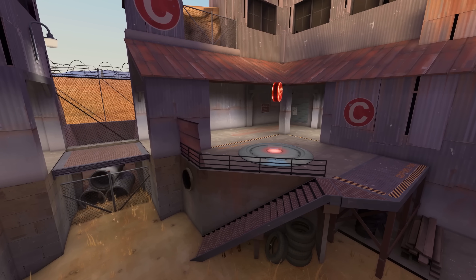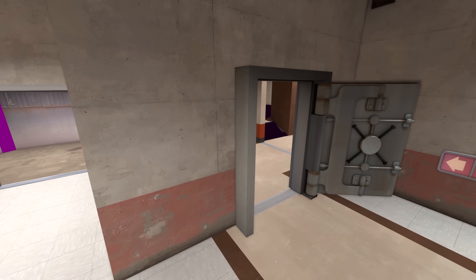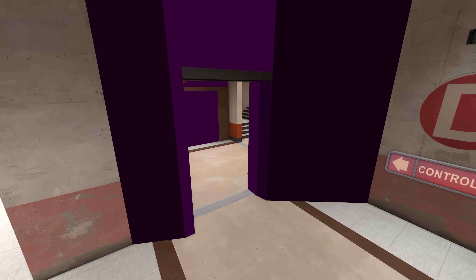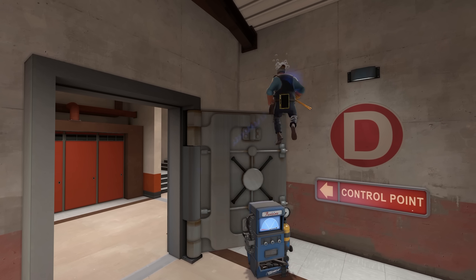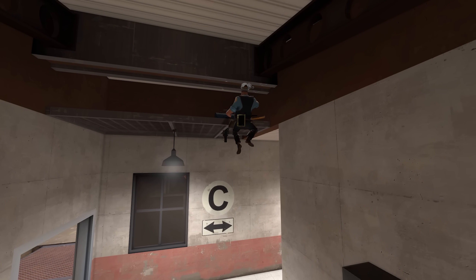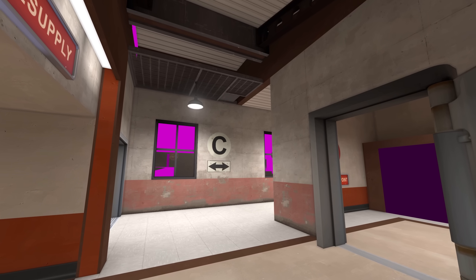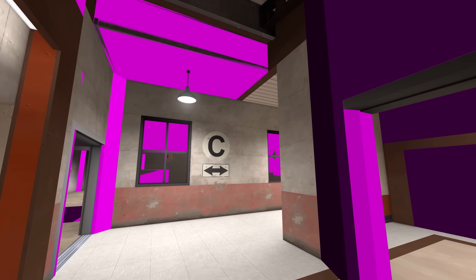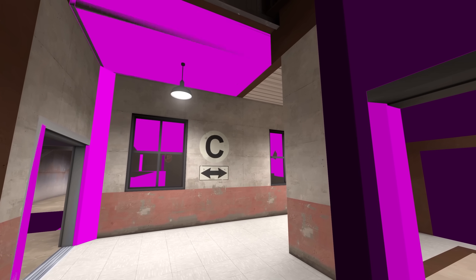Heading over to C, there aren't any changes that I can see. But in the hallway from Red's spawn leading up to the point, Valve added a bunch of clipping around this door so you can't stand on top of it anymore. They also added a clip brush up here so you can no longer place sentries there either. This is a small change that most people wouldn't pick up on, but it's nice to see that Valve is paying attention to the little things.